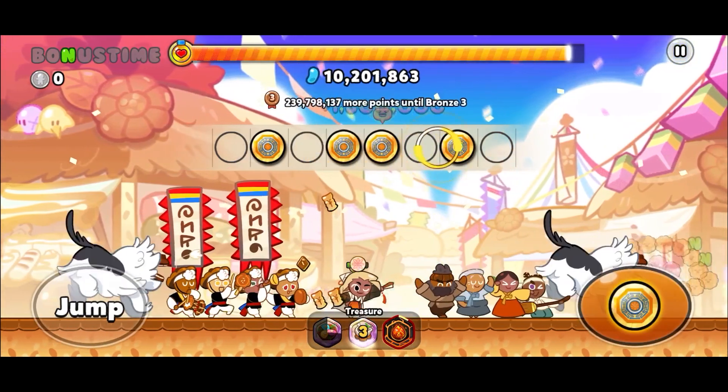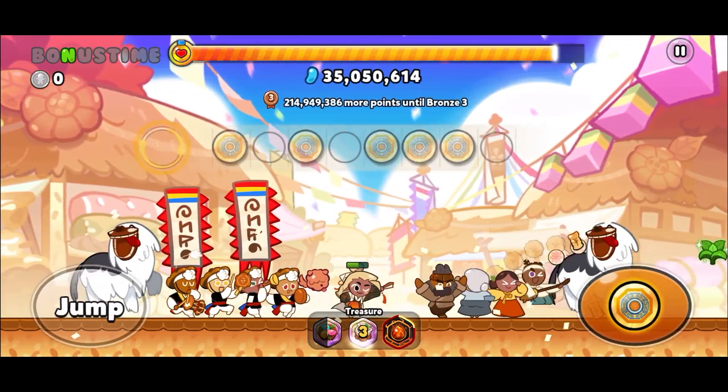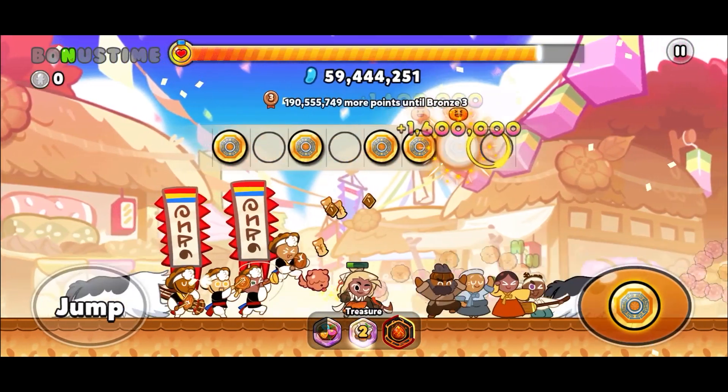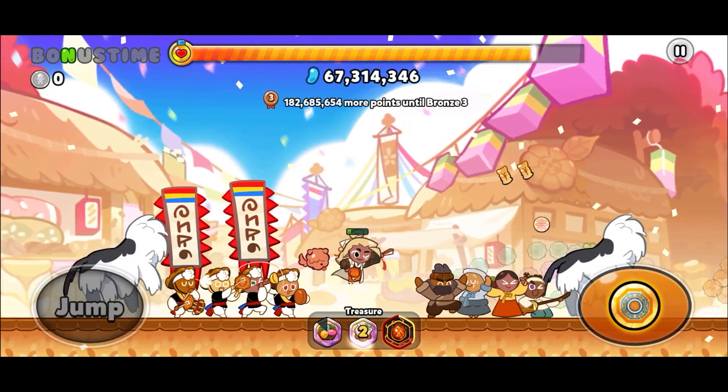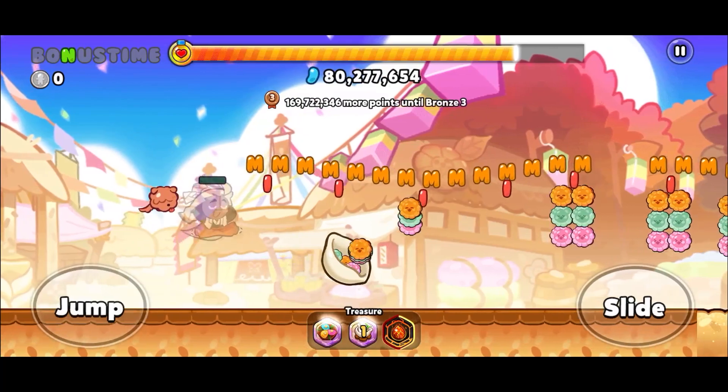We are going to be rocking the new treasure. We're going to be rocking the little herbal tea treasure and the legend. Now, obviously, if you don't have the legend, you're going to have to switch it out. The initial recommendation was the purple bear, so feel free to give that a go.